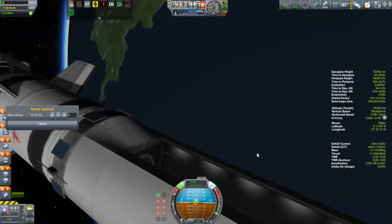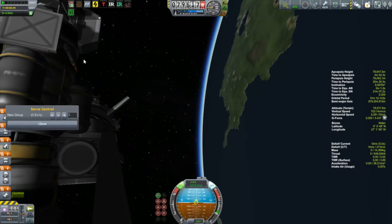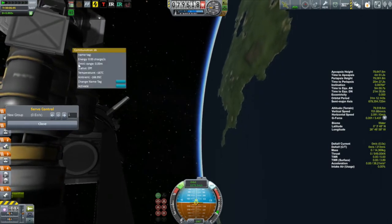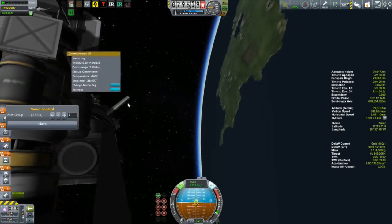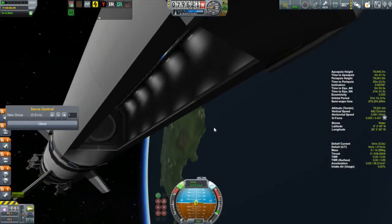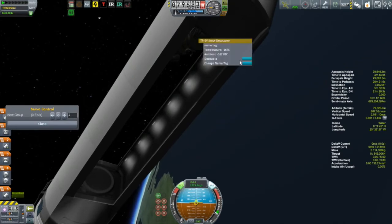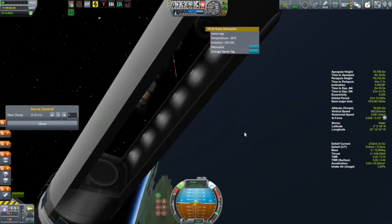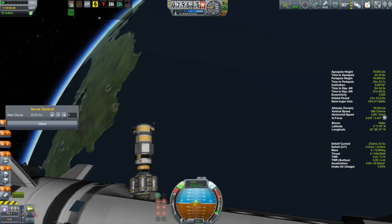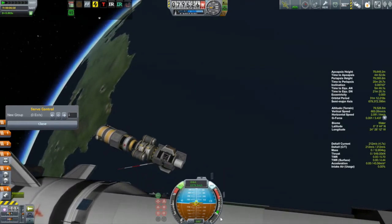We are getting ready to deploy our payload, and once it is deployed we will get that burn going and get into the necessary solar orbit. I hunt down the decoupler — it is always a little tricky to find — and decouple. And whoa! That was quite a hit.